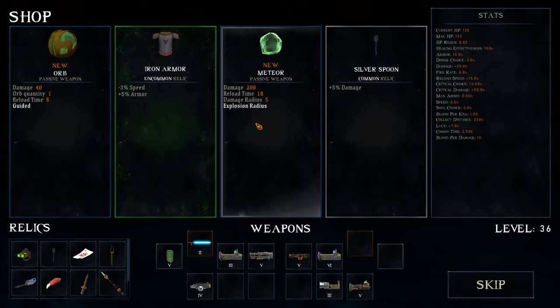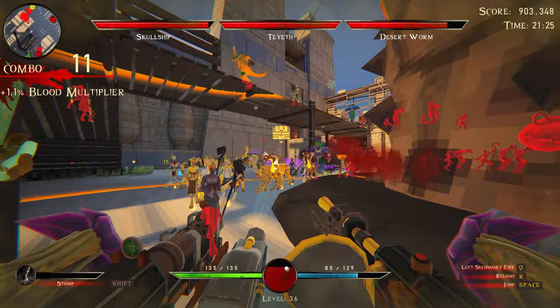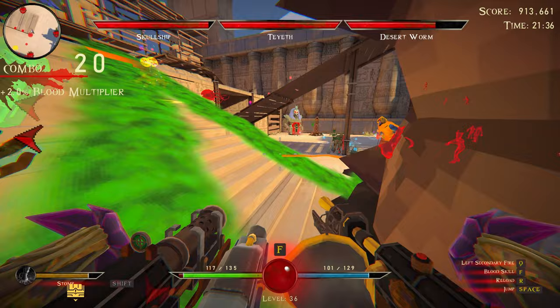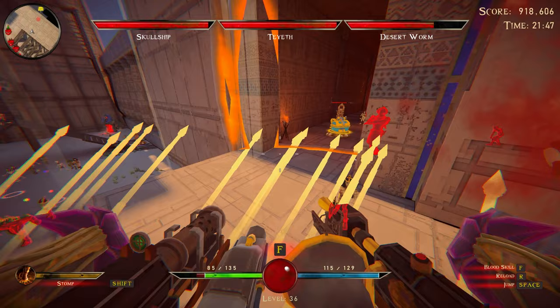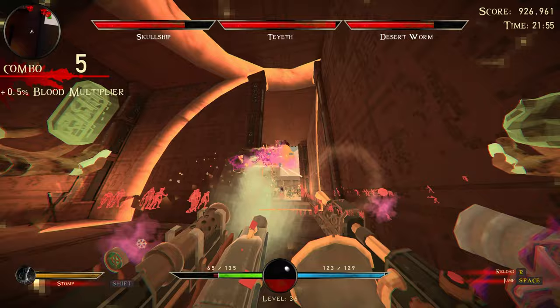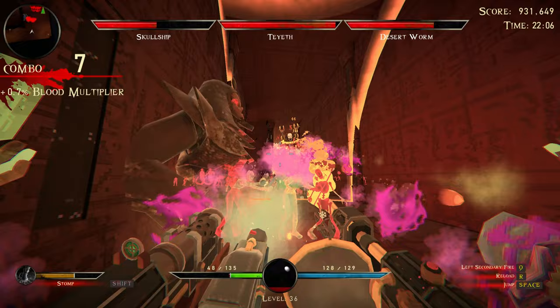Let's go meteor. I think what I'd like to do is get rid of the desert worm first. Our damage is so bad - holy hell. Your things are shooting through the worm - that's kind of not fair. Please give me acid flower four. We do no damage - this is really bad.